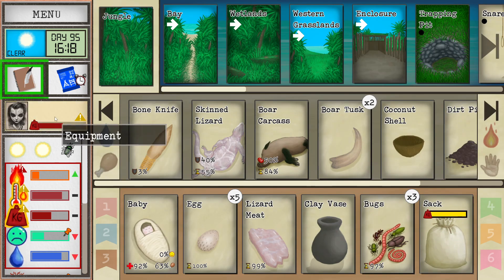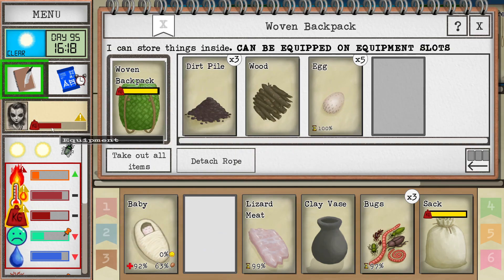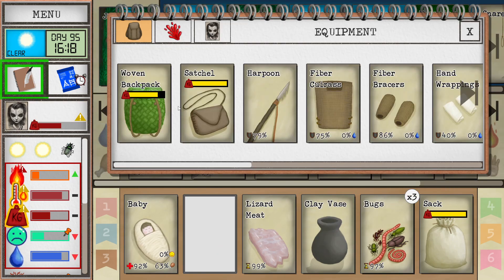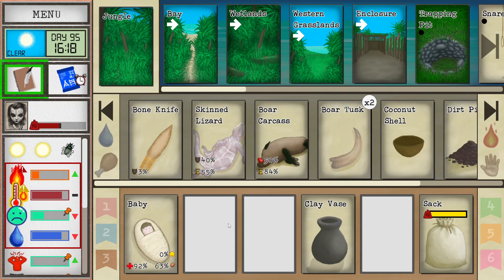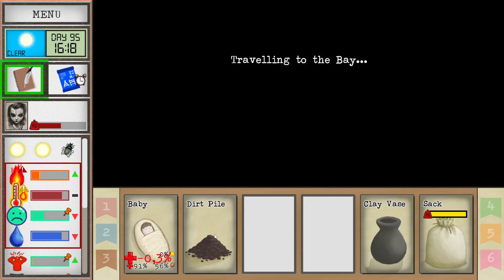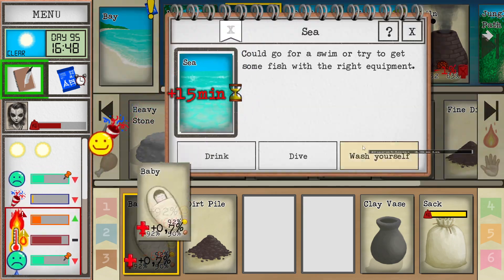I'm a little bit overburdened right now. That's not equippable, but the eggs are equippable in there. I'll just drop one dirt here and put the bugs inside. There we go — that's ideal. Baby needs to play — let's talk with it. That's a wash.